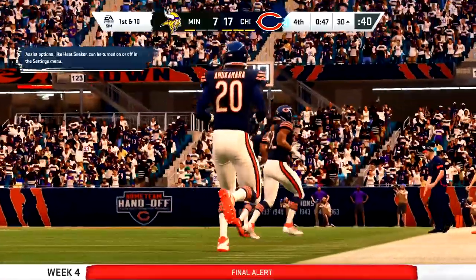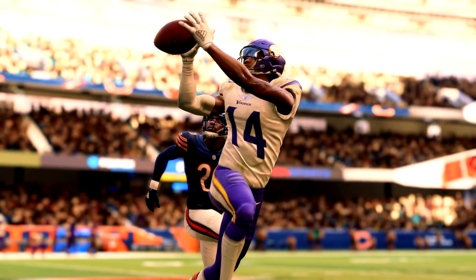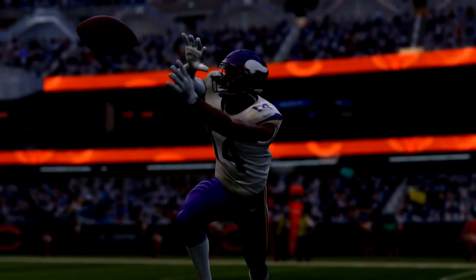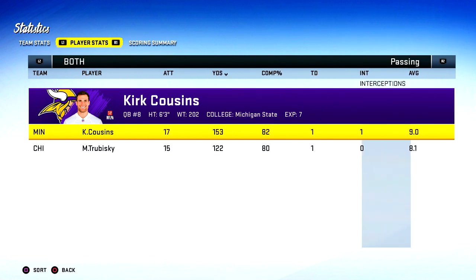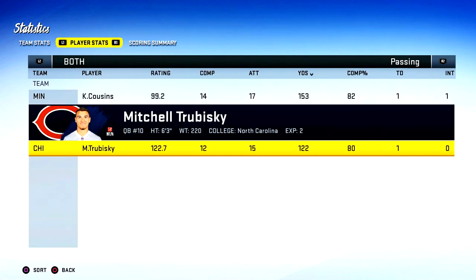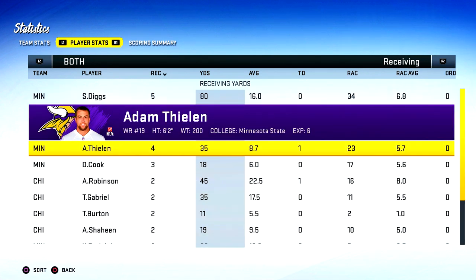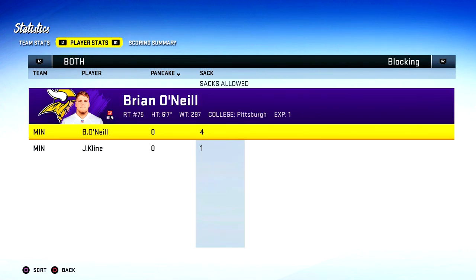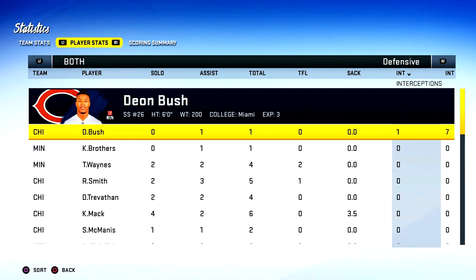That's it for my first game - default all pro, lost 17-7 in a short game. It was definitely tough to run on this Bears defense, so I threw it most of the time and had to deal with a lot of pressure. With Diggs and Thielen they gave me a ton of open looks, so I obviously want to play with less elite receiving cores to see if it's as easy to complete passes at a high rate. Nine catches overall for Diggs and Thielen in this one, and of course Brian O'Neal allowed four sacks - but there were ways I could have gone about avoiding that pressure, and play calling would help out there as well.